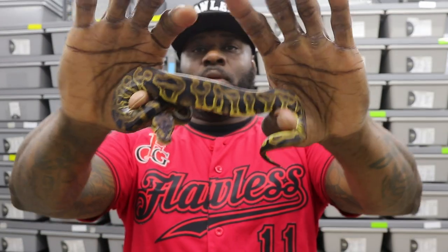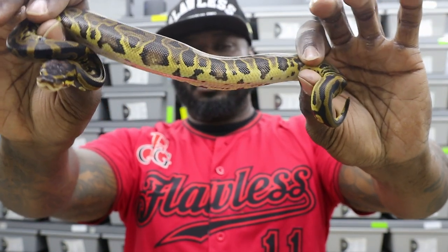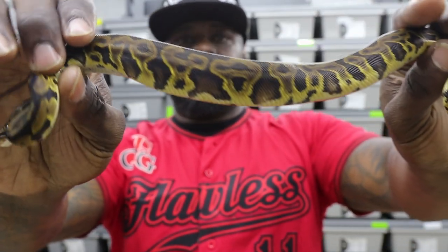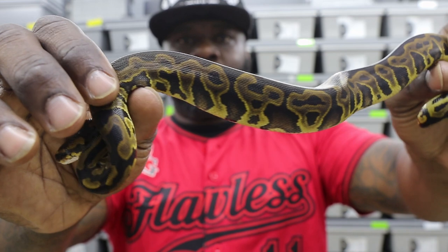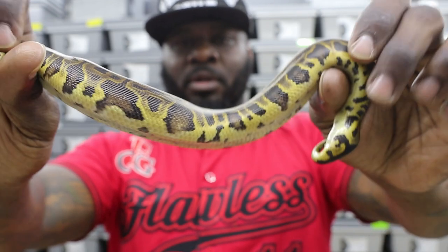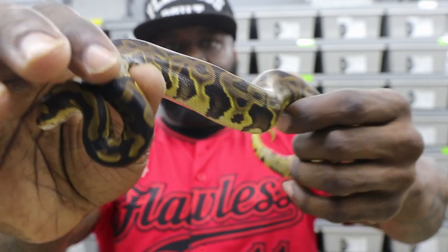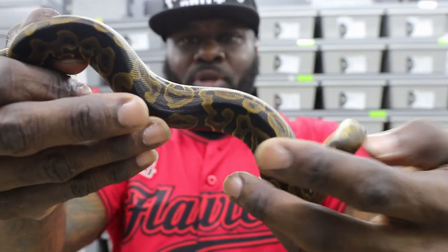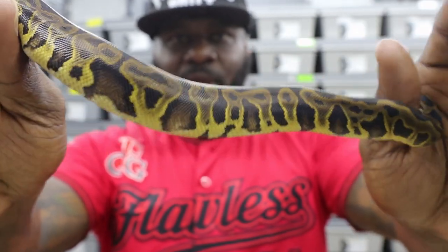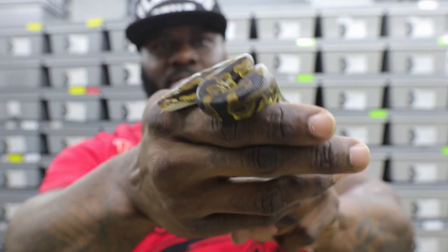So we actually hatched this little one — this is a Leopard, but it's also Double Het Clown and Pied. Check out those alien heads. This is a female, she's already spoken for — I believe she's had three meals already. Check out that pattern — super dark — and you can see the yellow blushing. That yellow tends to fade as it gets older.